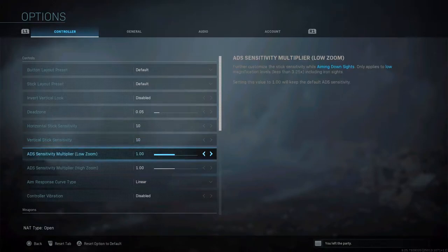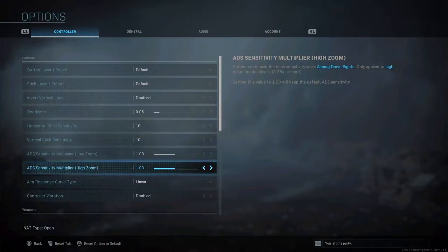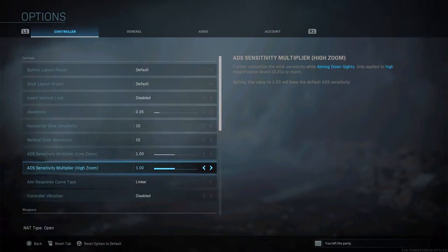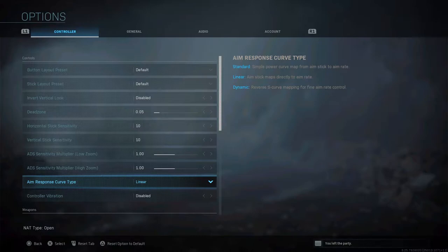ADS sensitivity is basically for when you use different reticles — like a red dot, which is considered low zoom, a 2x is also low zoom, and everything above that is high zoom. It controls how fast the sensitivity is when you're zoomed in with those scopes. Aim response curve — you have standard, linear, and dynamic. Play around with each one and figure out what you're comfortable with. I use linear, but it's not better than standard or dynamic — it's whatever works for you.